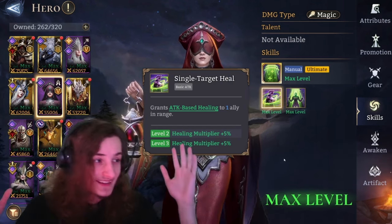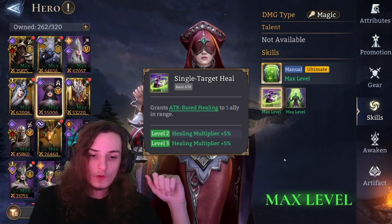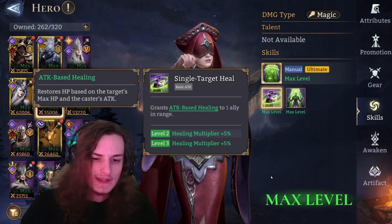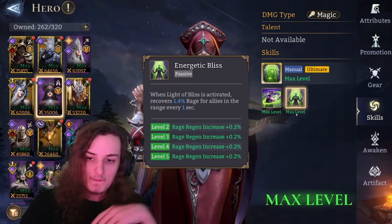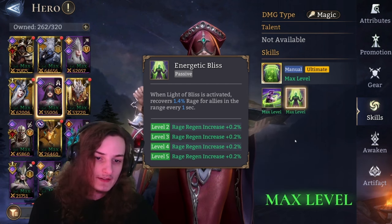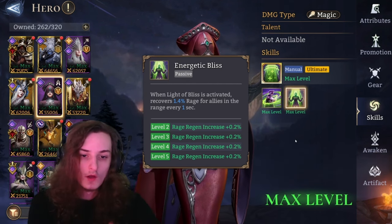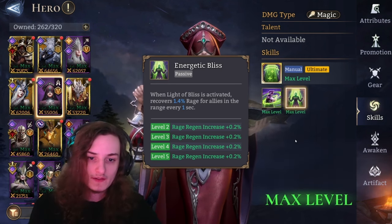Number one: single target heal — as standard as it gets. Holo uses her attack, so attack-based healing, based on her attack and the target's max HP. She heals up to basically one ally in range, with an increase of up to 10% in healing multiplier if you level up the skill. Her second skill, Energetic Bliss: when Light of Bliss is activated, recovers 1.4% rage for all allies in range, which is a usual 0.6% rage — so an increase of over two times the rage regen if you fully upgrade the skill.